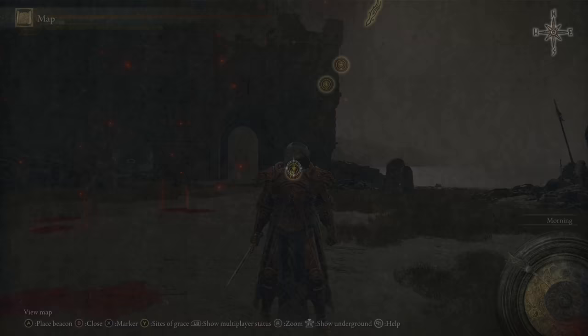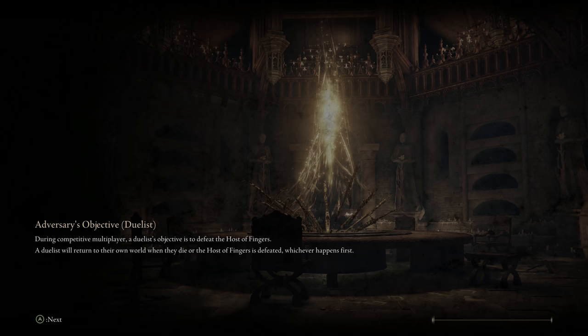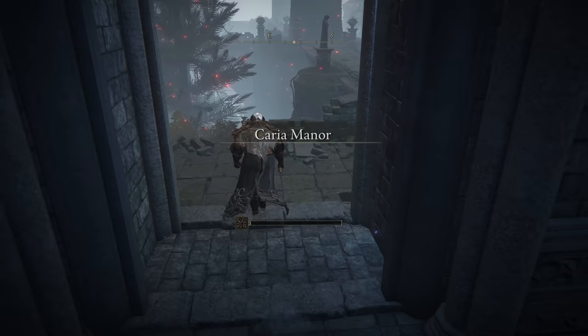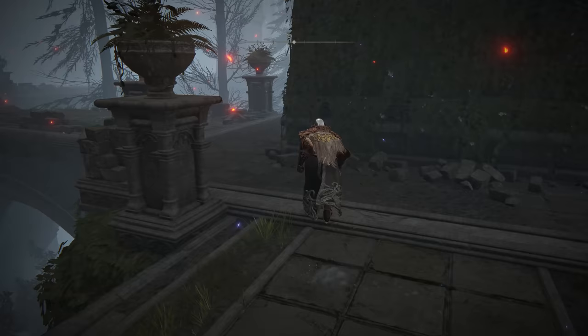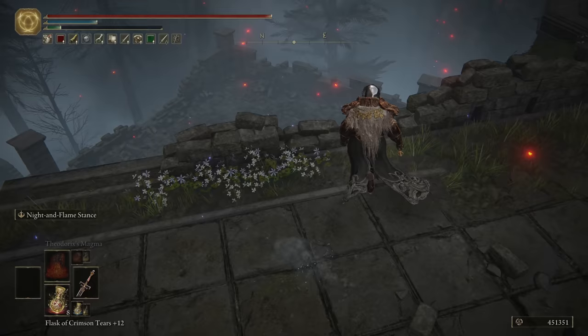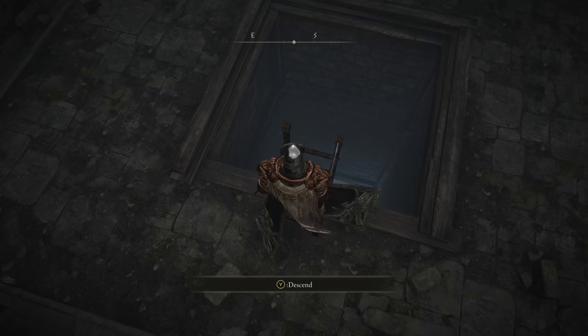This one is going to be up north at the Caria Manor location. Start from the Manor Lower Level. It's actually pretty easy to grab once you get to it. If a weapon comes from a boss, we'll just show the boss location. If it's one you have to run to, we'll run over and show you exactly where to go. Run down this pathway, make a left, then make a right and drop on down. You can kind of already see the structure there — that's where we're trying to get. Go this way, drop again, go down this ladder, and there will be a chest — right in there you will get your sword.